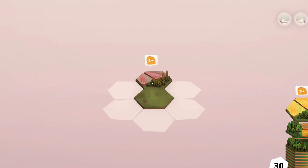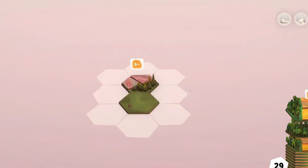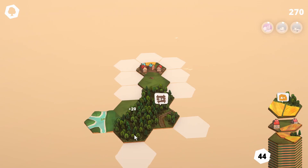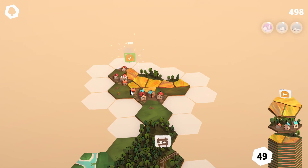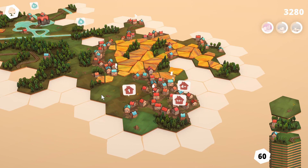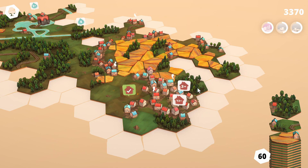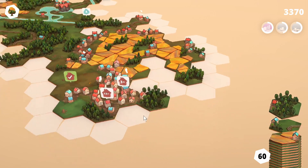For example, placing the grass edge of a tile against a grass edge already on the map scores 10 points. If you match two edges you score 20 points, three edges 30 points, and so on all the way up to scoring 60 points for matching all six edges, at which point you also simply ascend because you are clearly a tile laying god.